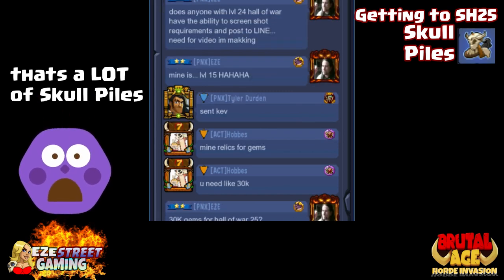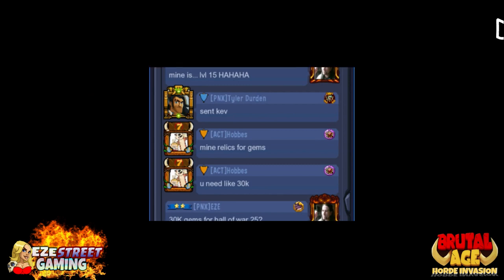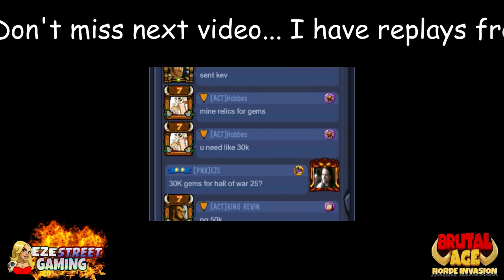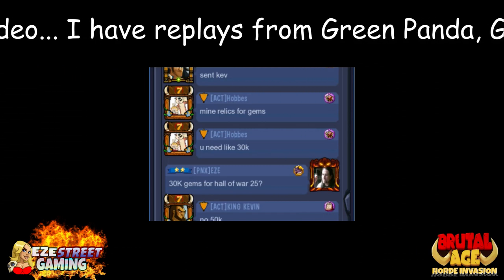Talk to Hobbes — he's a 600 million power player. He thought it was around 30k gems, but it's been a long time since he got up to 25. What he did was hunt relics for a while and collected gems off the relics. Now that's a lot of relic hunting.